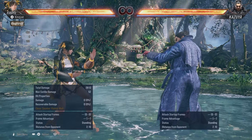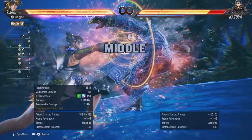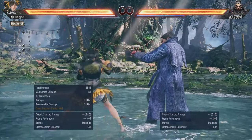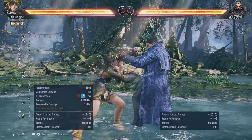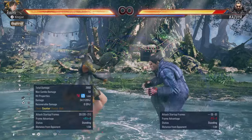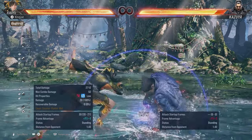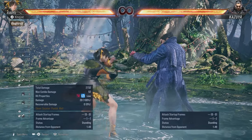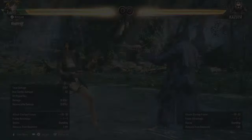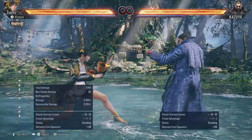Hypnotist stance is down-back-one-plus-two. The only moves I'm going to show you from this are: two, which is a heat engager, and three. Personally I think three is good. There are other things in hypnotist but those are the ones I think you should concentrate on.